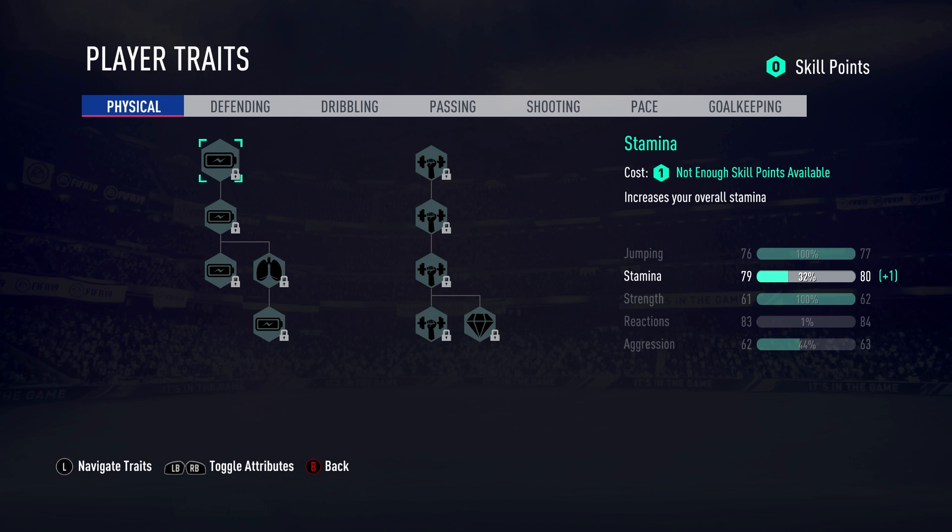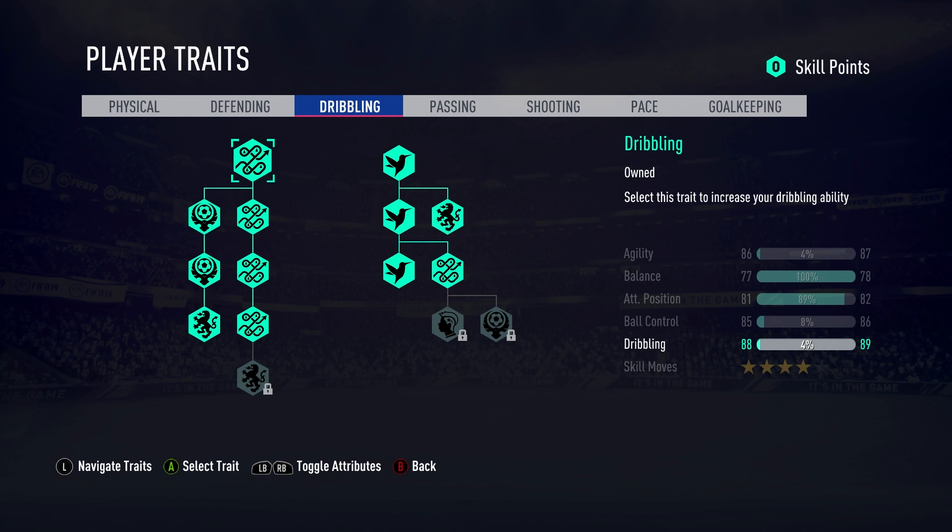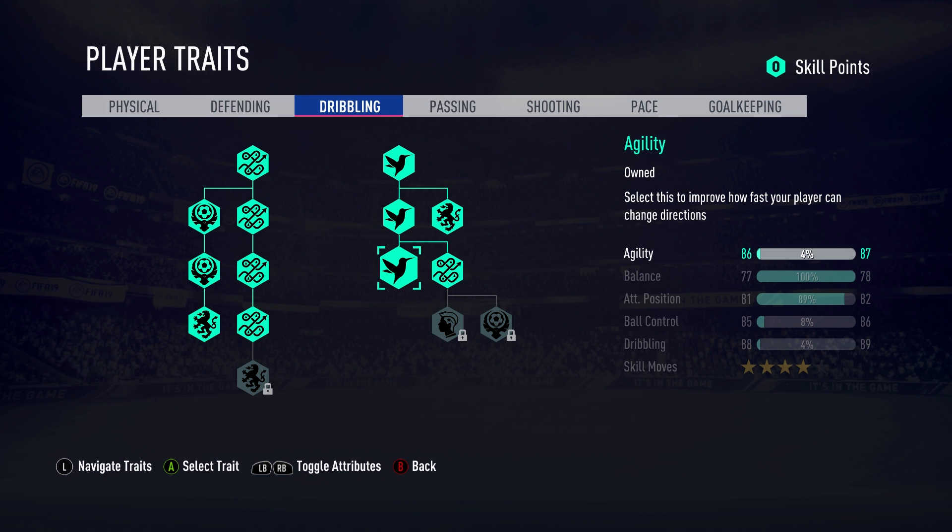Now that you've seen where to start when you originally make your CAM build, it's time to show you what your stats look like after you've played a few games. I spent the remainder of those skill points - I had 31 - and my stats have improved massively. I've now got 88 dribbling with four-star skills, 85 ball control, 81 attacking position, and 86 agility. Pretty much all stats apart from balance are over 80.